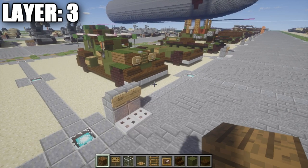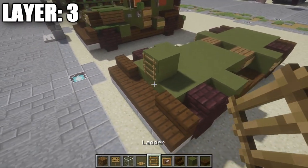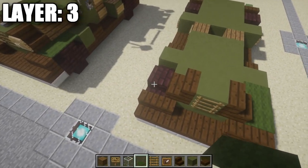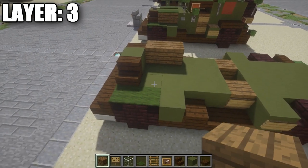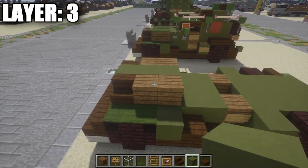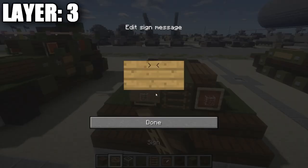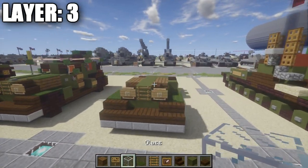For Layer 3, start at the very front of the vehicle and place down a green stained clay block in the very center, followed by a ladder coming off of it, and then a dark oak wood stair on each side. Next, take some green carpet and place two green carpets on top of the stone brick stairs. Then place two spruce wood planks on each side. Fill the space in between with a row of two green stained clay blocks. Also on the front, place an item frame coming off the two dark oak wood stairs with a glass block in the item frame — and a sign on the dark oak wood stair — to create your front headlights.